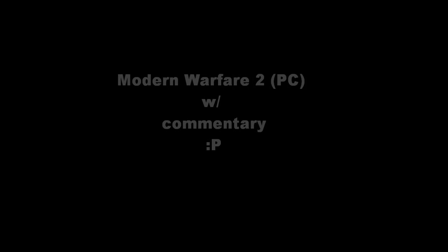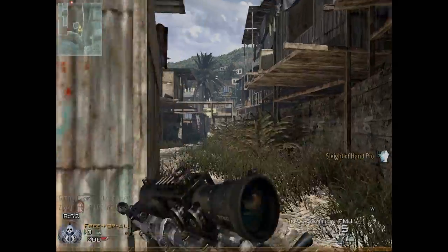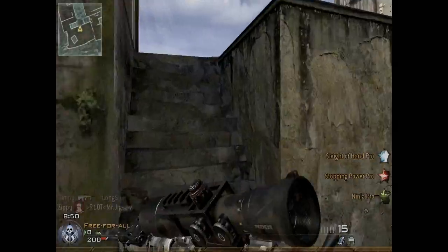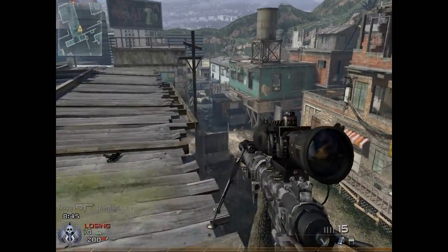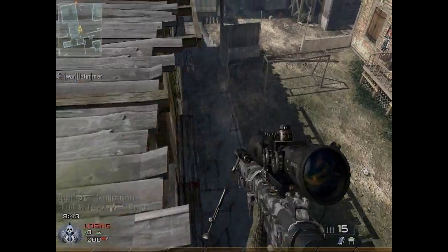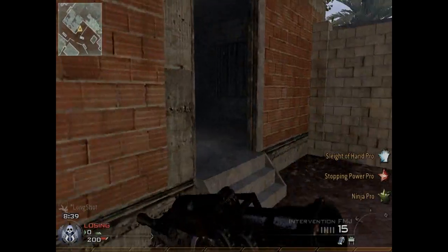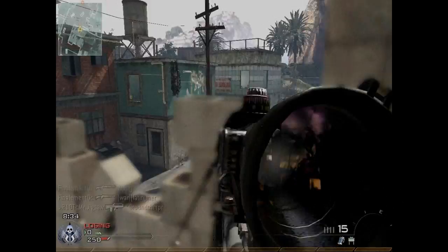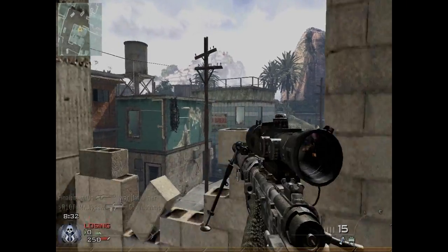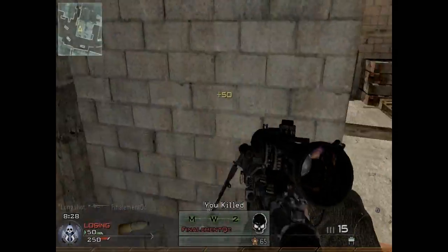Hey, it's Longshot here again with another commentary video. This time I'll be using the Intervention, starting off with the Glorious Death. I have Full Metal Jacket attached, Digital Skin as you can see, and nothing else besides that. First perk slot I have Sleight of Hand Pro, second slot Stopping Power Pro, and third Ninja Pro. Ninja Pro can be swapped out for Steady Aim Pro, whatever you want. This is Free For All.